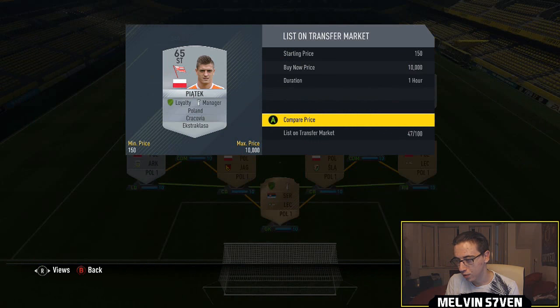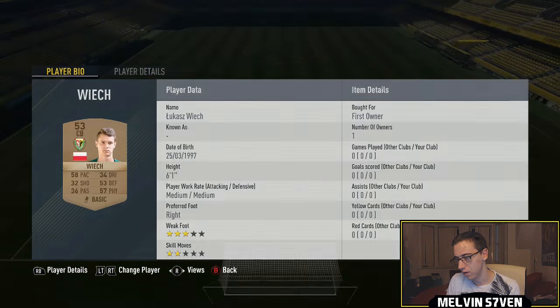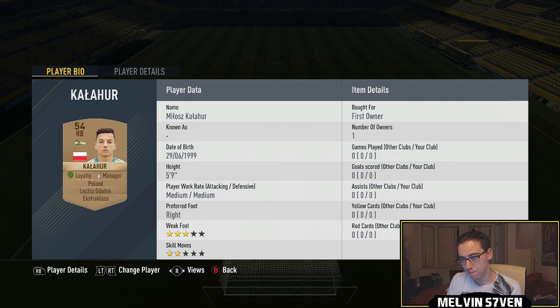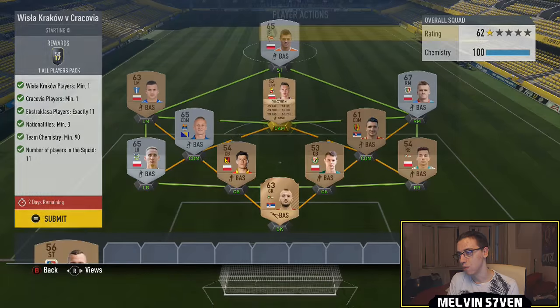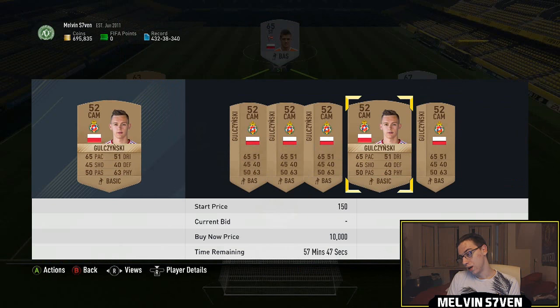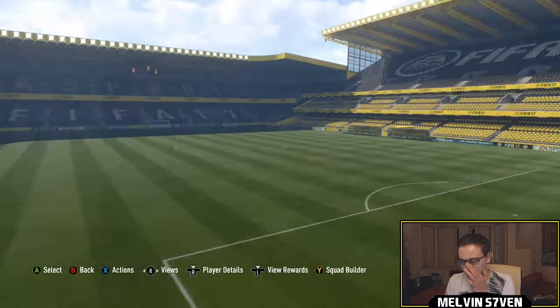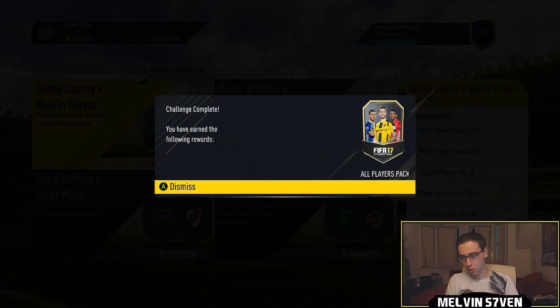He's going for about 1k bid so he'll probably end up around 3k, like any of them — even the bronzes. The other player I had was the CAM — he's going for 5k as well. I'm just going to submit that. The reward is an old players pack: 4 gold, 4 silver, 4 bronze.